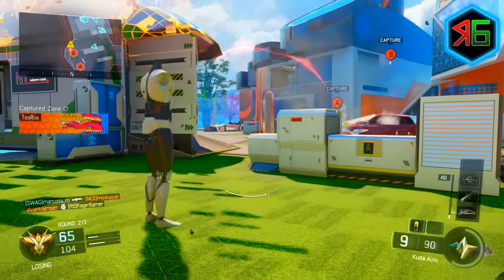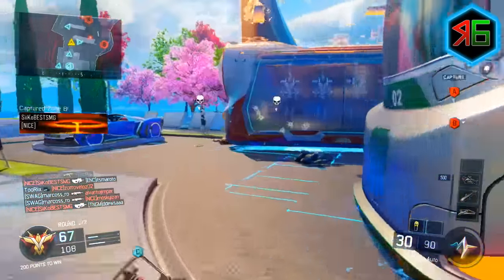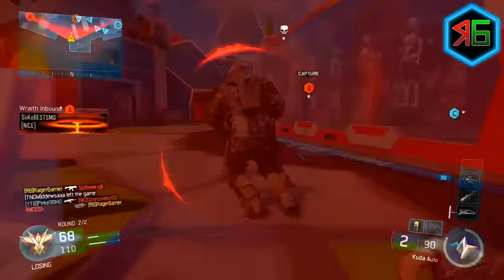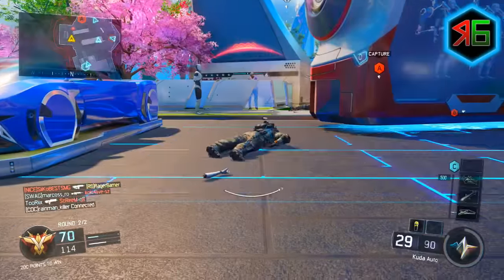First of all, I've gone for the CUDA with a reflex sight for extra accuracy. For attachments on the SMG I suggest quick draw and grip — don't really need to explain why they're useful. I can't really see any other attachment that would be particularly useful, so I'd keep it at those.